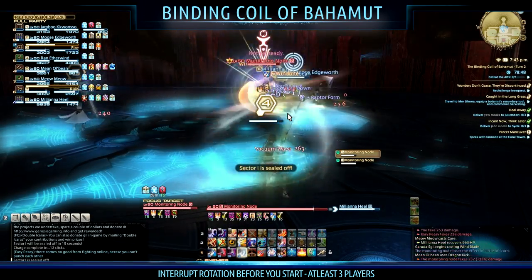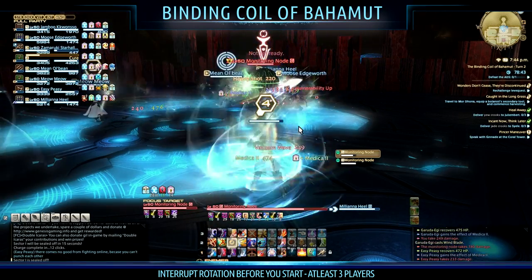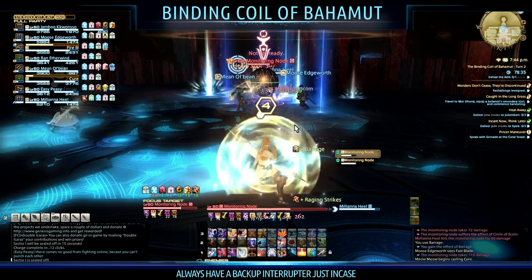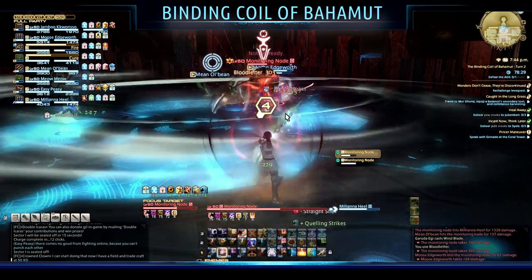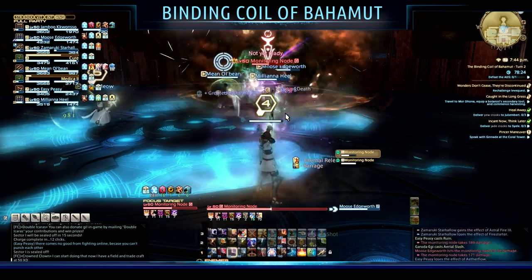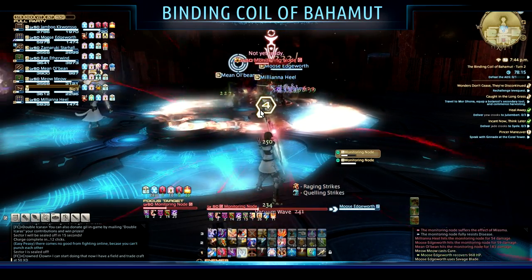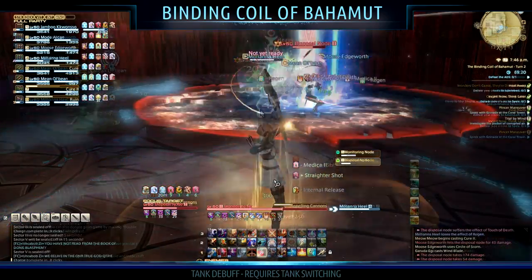The best way to deal with High Voltage is to sort out an interrupt rotation with at least three or four players. As you can see here, I was first in the rotation, then we use the second bard, and if there are any problems we have a Paladin tank ready to pick up any interrupts. A small Bard side note: if you're next on the interrupt rotation, hold off from using any off-global-cooldown skills like Blood Letter, as using it puts you on animation cooldown and can delay your Blunt Arrow enough to miss the cast and wipe the raid.